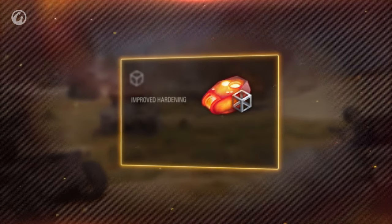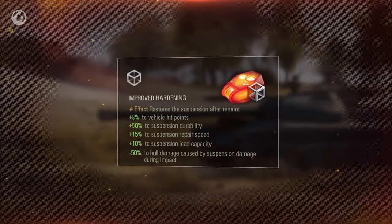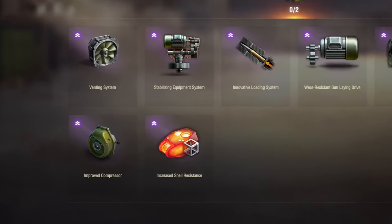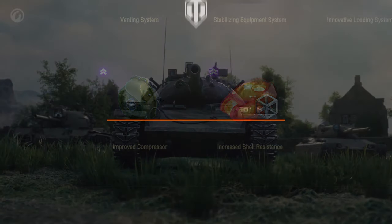Equipment 2.0 also introduced hardening, but by itself it's not enough to prevent the tracks from being taken out in one shot. The most important update came one year later with the introduction of Bond Hardening, Bond Turbo, and most importantly, Field Modifications.